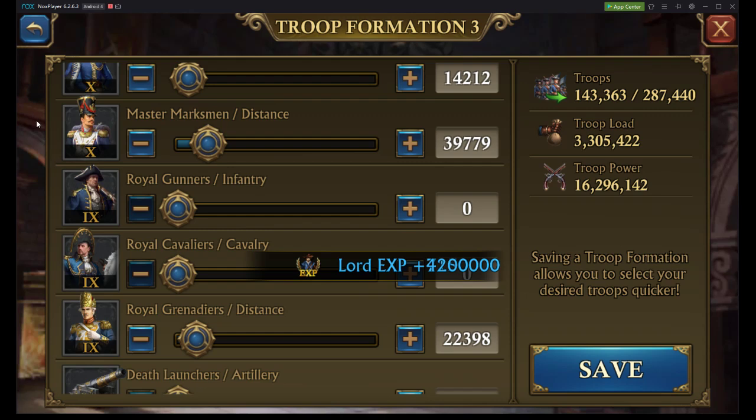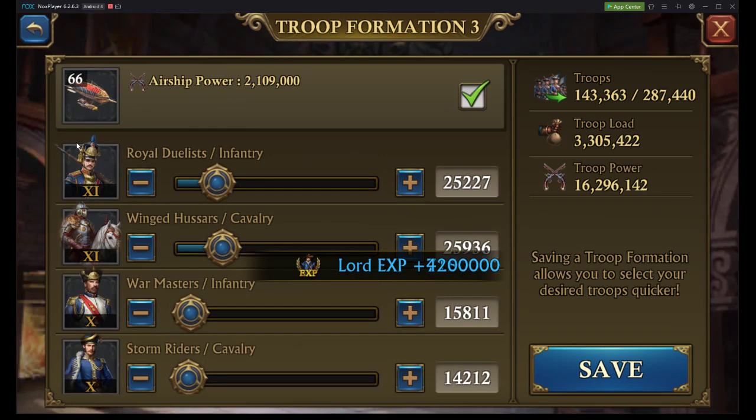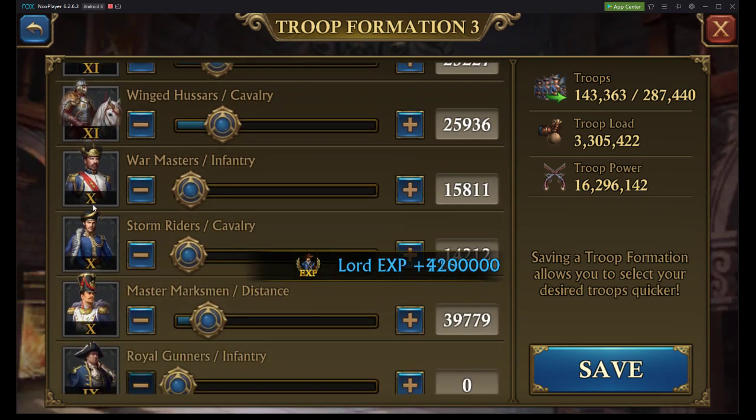So from the top, we're splitting up our troops. At 150,000 we're doing 25,000 each — 25,000 divided by 150 is 16% for my highest tier infantry and highest tier cavalry. We're going to have a higher quantity for our T10 distance, which is my highest level distance.